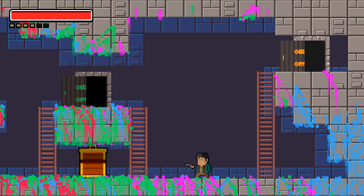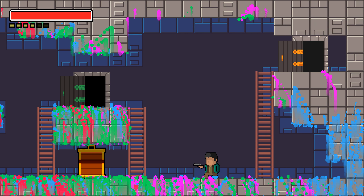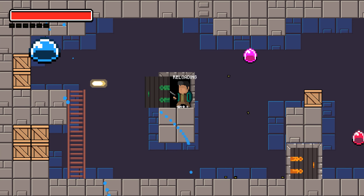So basically what you can do: you can shoot, you can jump, you can shoot — no, you cannot shoot, the shoot button is deactivated. There are some clipping issues, and then you can enter new levels.